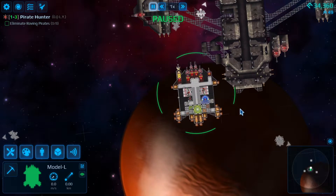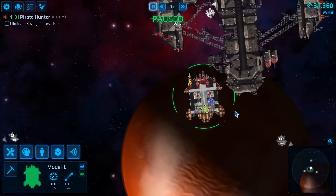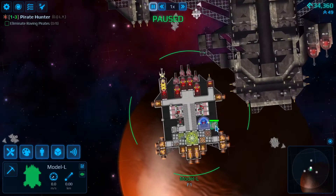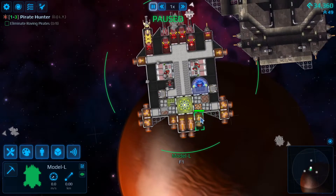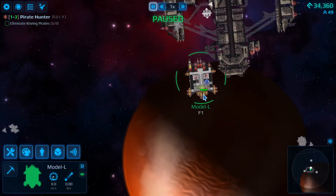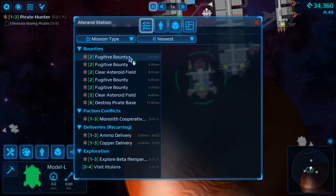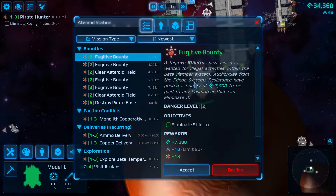Hello, it's Arky and welcome back to another episode of Cosmonia. Last time we improved the house ship, now it's time to send it on a mission. The mission available is a fugitive bounty — a fugitive class vessel wanted for illegal activities. Let's go and eliminate it.